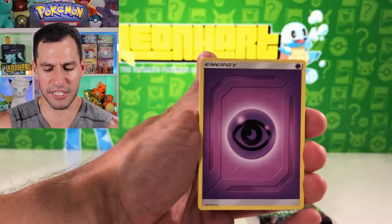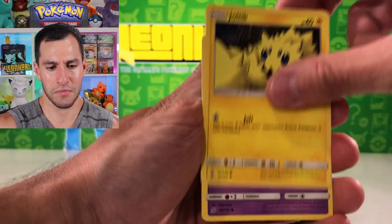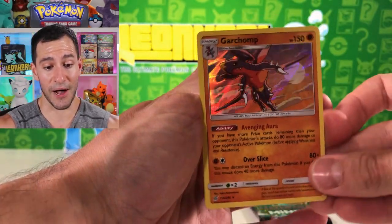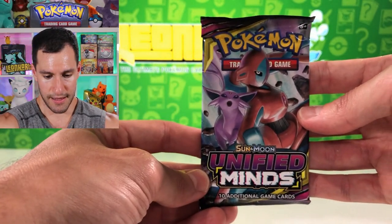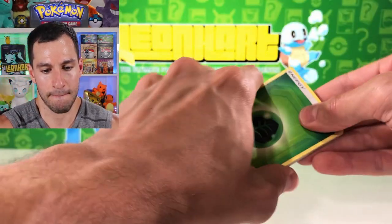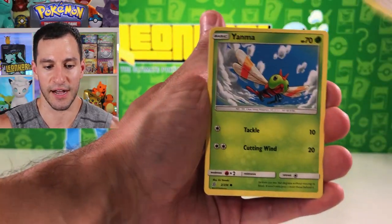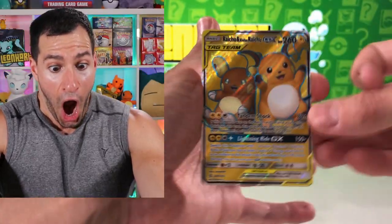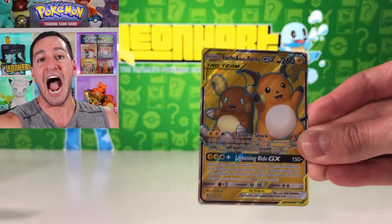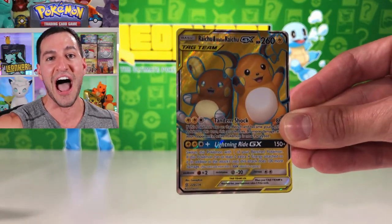Leaf energy — hopefully y'all are playing along with the guess the energy game at home! Noibat and Raichu — I choose you — Garchomp holographic! I don't think I pulled that one before, very cool indeed. Can we get some last pack magic Heart Squad? Thinking psychic energy — here we go, psychic energy! Leaf, Cherish Ball — very cool trainer card — Yanma, Eggs, Skorupi. Last pack magic baby, we did it! That's the one I was wanting — not even the hyper rare version, the full art version: Raichu and Alolan Raichu GX tag team!